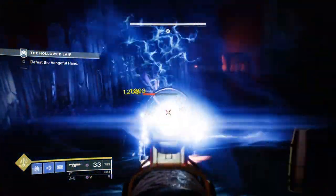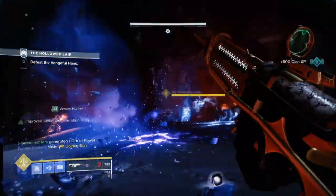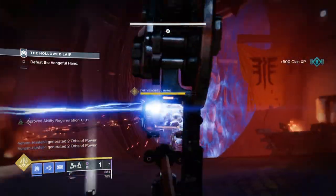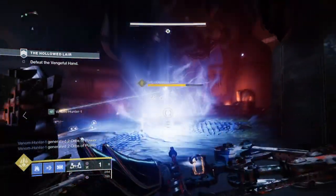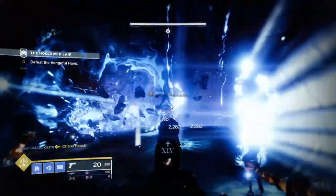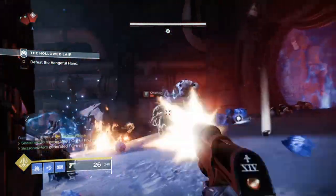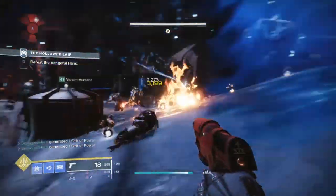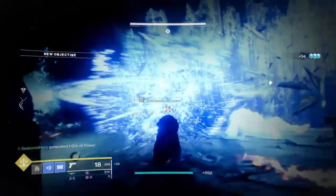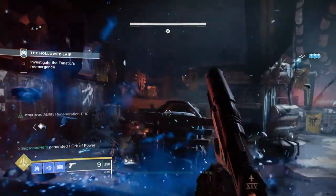My final verdict on the build is that if you want to make this work in your favour, you've got to play into the strengths of the Glacier grenades or else the build may fall short on you. Luckily that's something easy to achieve and will make crowd control anywhere you go easy with just one simple grenade or heavy in use. New players that are literally getting into Beyond Light — if you're looking for a build just to help you out until you get into a better understanding of other builds, this build here is probably the best one to go for and it will benefit you a lot.